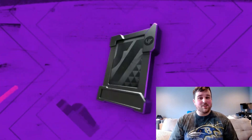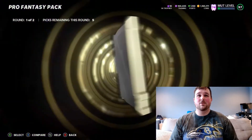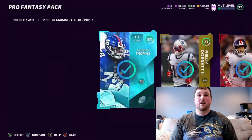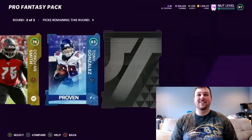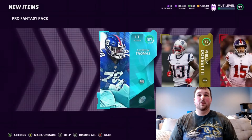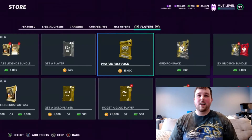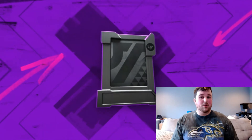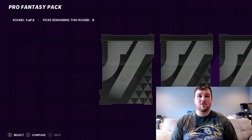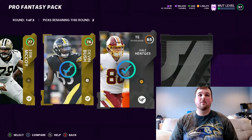If we get packs like that every time, that's fine — it's not super exciting, they're not bangers, but they're still good because you're making tons of coins back. That's what we're here for — making our coins. Getting 83 overalls is fine, they're going to sets — team builders, team standouts, stuff like that. I like to use legend cards in certain sets. I look at different sets every day because there's always some that are profitable.